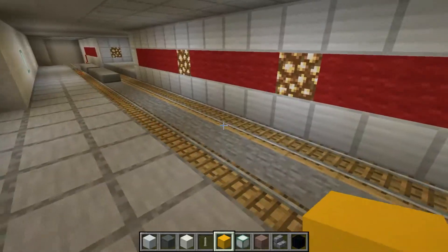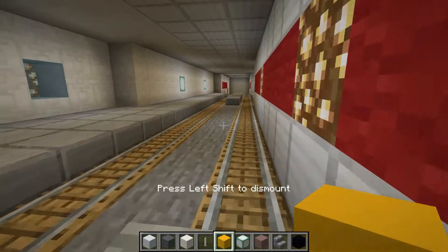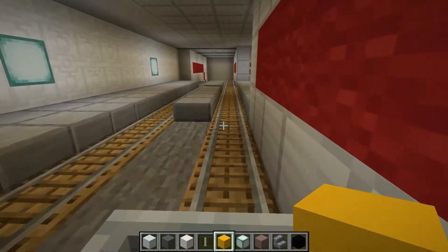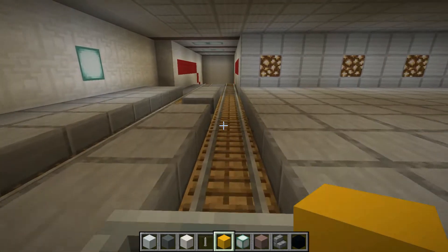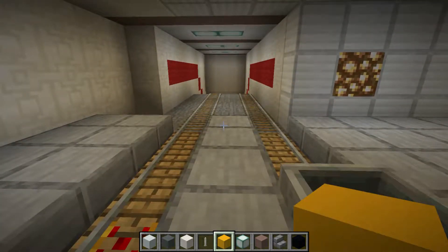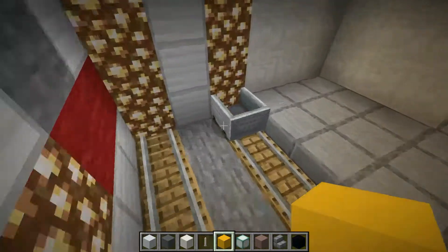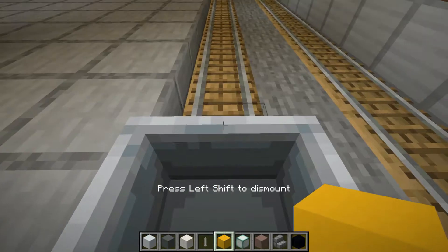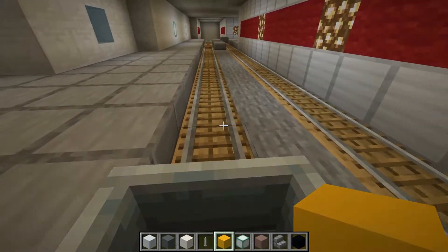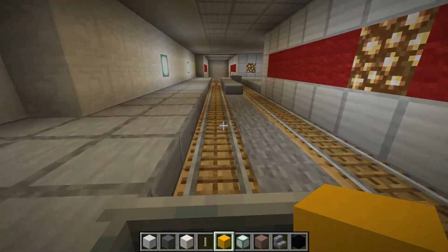Down here is a metro system. I don't know where these take — it's been such a long time. We'll ride one and see where it goes. I think this could take us to a train station. Let's push it a bit and get in. I think this takes us to the main train station, but I may have blocked it off.